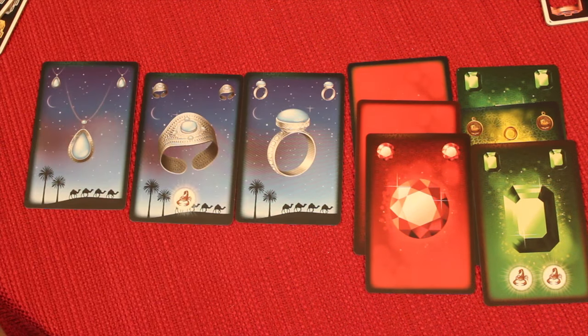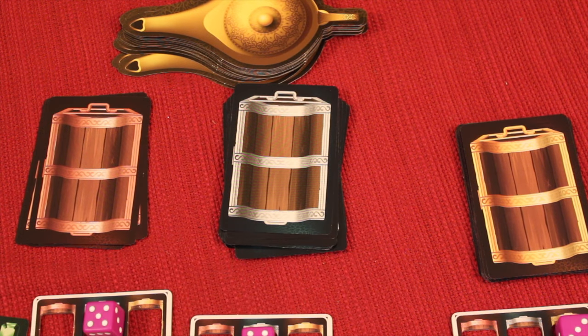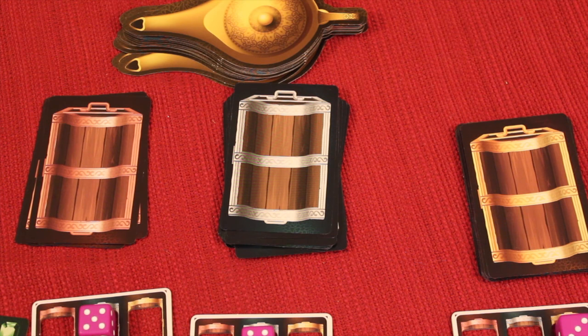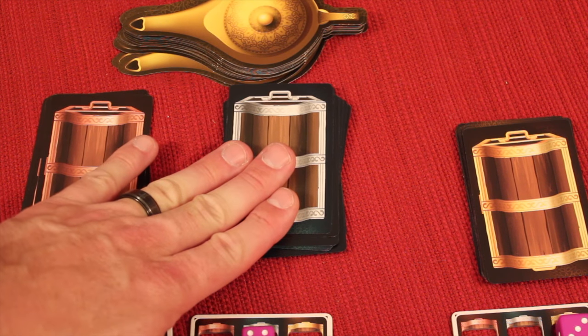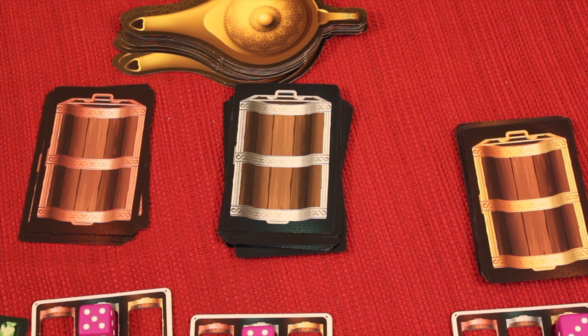All silver jewelry comes from the silver chest, and bronze and gold from their respective chests. So if you see people going after certain types of jewelry, you can decide whether to undercut them by going for something low if you think they'll be greedy. Also, there's only a certain amount of each colored gem in each chest, so you might focus on one jewelry type but need to visit other chests to gain majorities of certain gem colors.